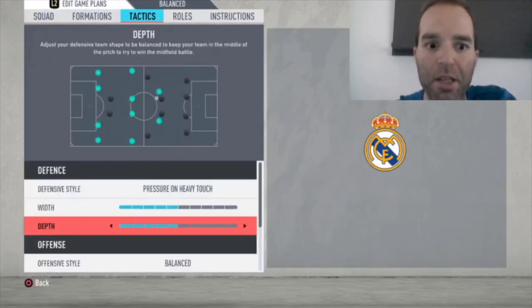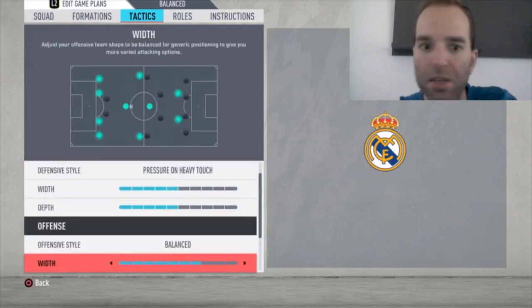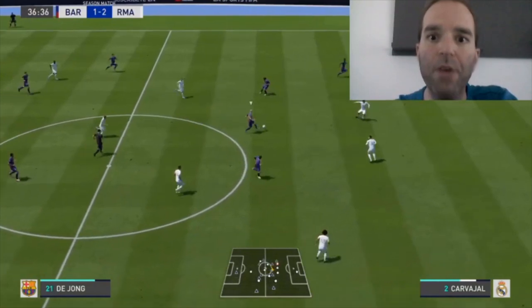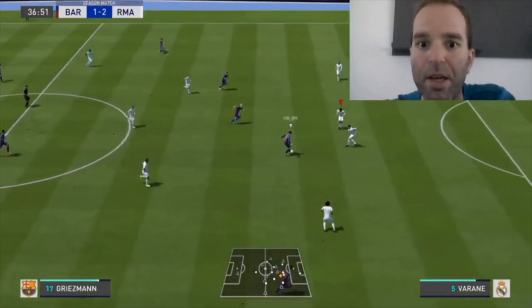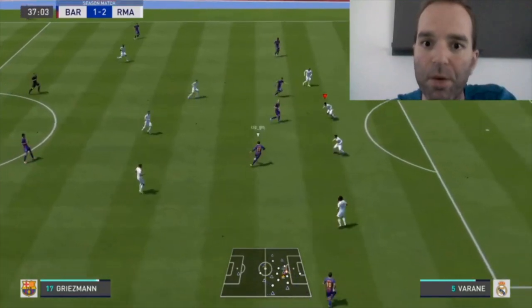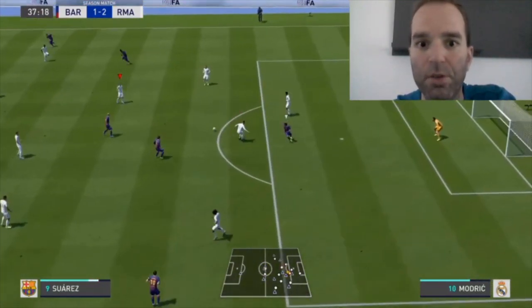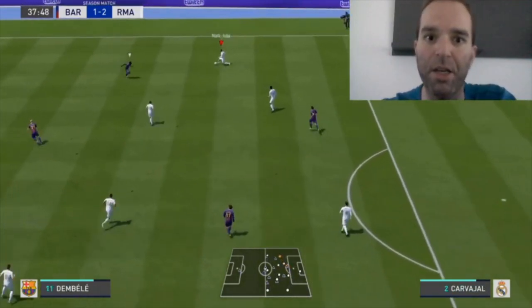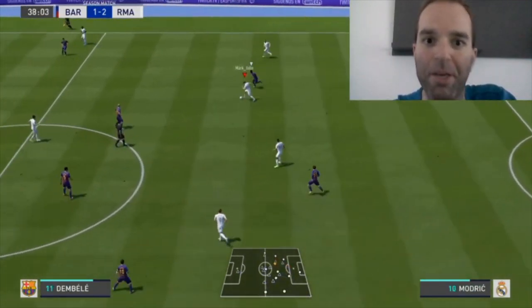Now for tactics: pressure on heavy touch, width five bars, depth five bars, offensive style is balanced. As you can see here, this was a counter-attack from my opponent — Casemiro was running forward and we lost the ball. Only the defenders are at the back, and they are lined up really well — don't run into the attackers, just wait for them to make a decision, and most of the time they make bad decisions when you're not moving.